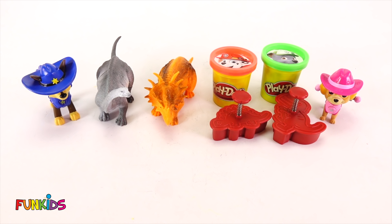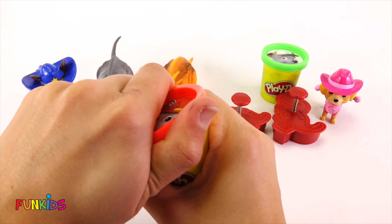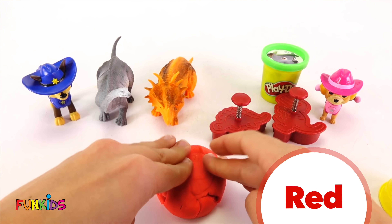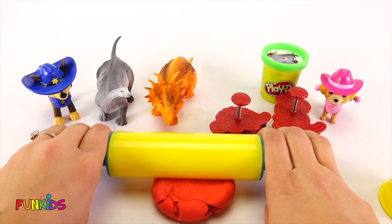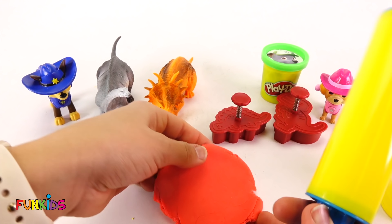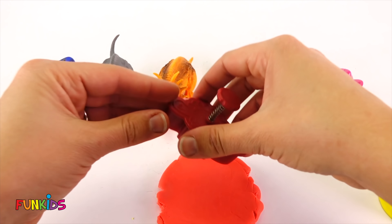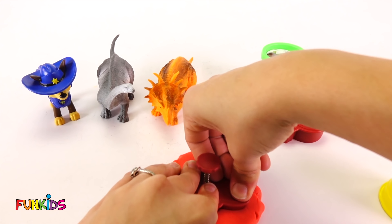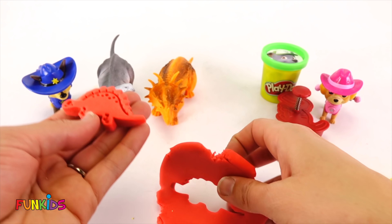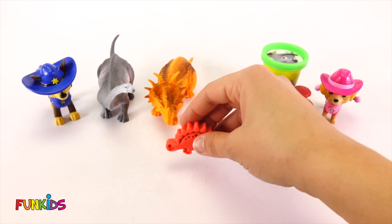Okay, let's make our other two dinosaurs. Let's start with Marshall's dinosaur. Marshall has red Play-Doh. Let's push him down and roll out our red Play-Doh. And we have this dinosaur - this is a spiky dinosaur. Here's our red spike dinosaur. Let's set him there.